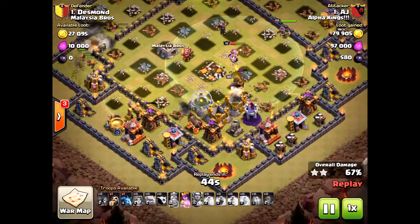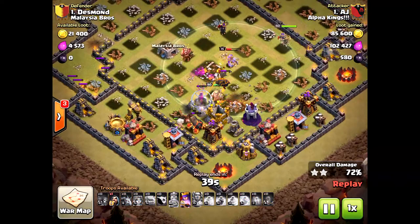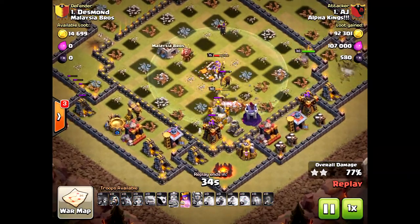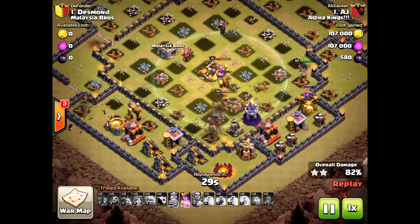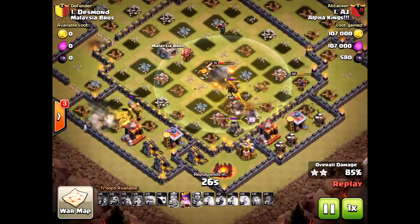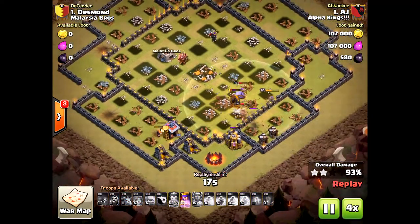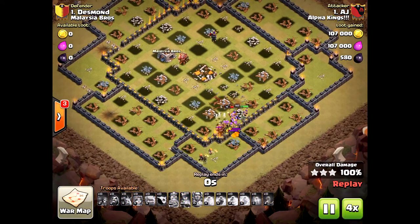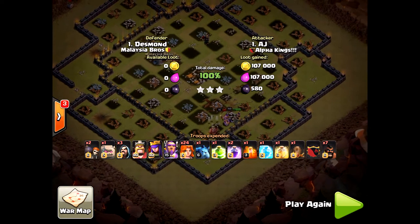Great Town Hall 11 attack — he planned it out perfectly, didn't need to bring healers. There you have it: a three-star attack against a very tough base. Screen-capture his units and watch the replays again, because AJ knows what he's doing and knows how to three-star bases — this is just beautiful to see. He still has three valkyries up, just doing some final cleanup. Please subscribe, share this video, give it a thumbs up, and I'll bring you some great videos in the future. See you next time — Halo out.